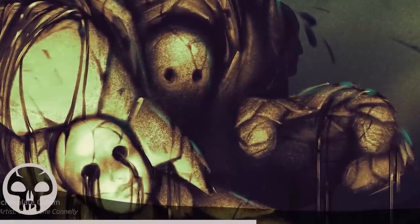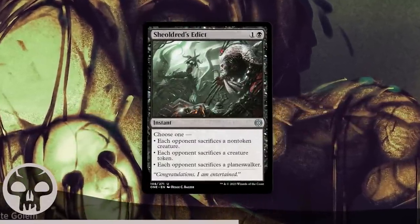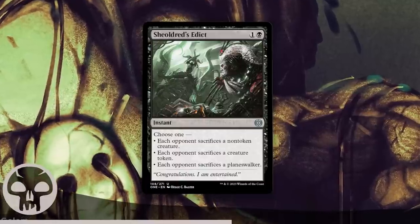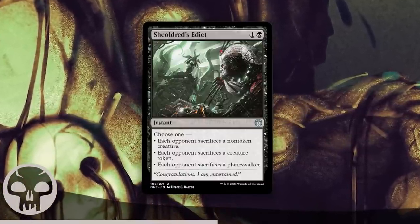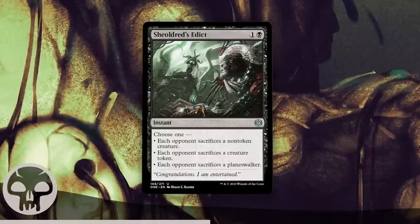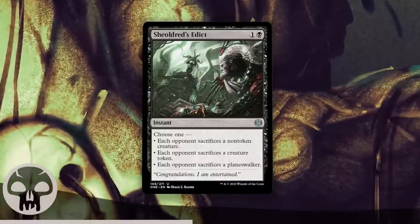I need to give special mention to Shielded's Edict — also a fantastic black uncommon and virtually tied with the Paladin power-wise. Being able to choose specifically what you want your opponent to sacrifice means you can dodge mite tokens easily. The modes on this are strong, it's easy to cast, and it's instant speed. Honestly, all three of the black uncommons I talked about are first-pick worthy — they're all very good in all black decks.